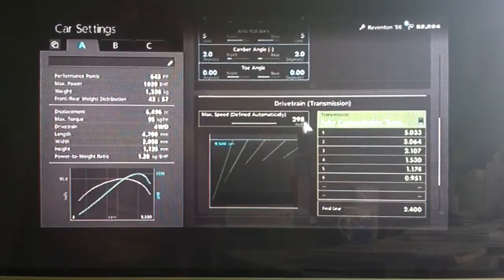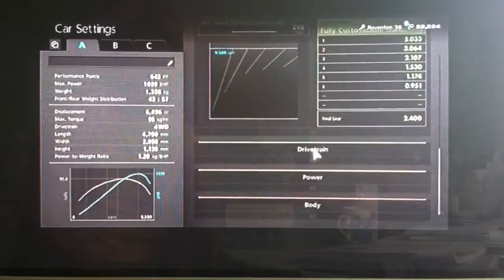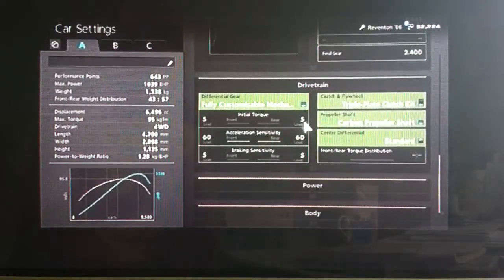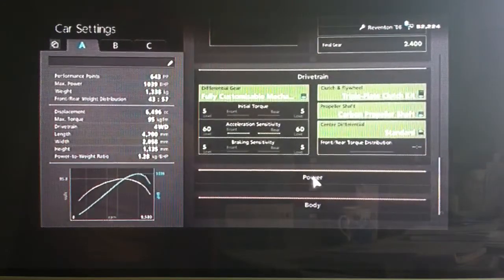Highest possible auto setting in the gearbox, and you want your final drive on 2.4. For the drivetrain, it is all wheel drive so wheel spin isn't so much of an issue, but I've still set the initial torque nice and low, acceleration high, and braking low.